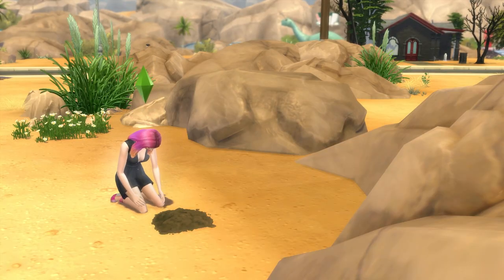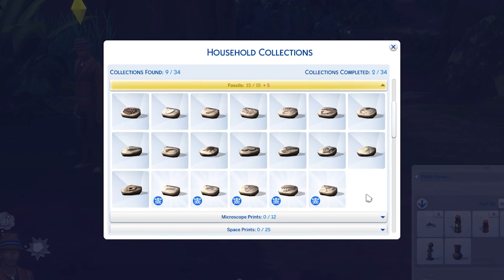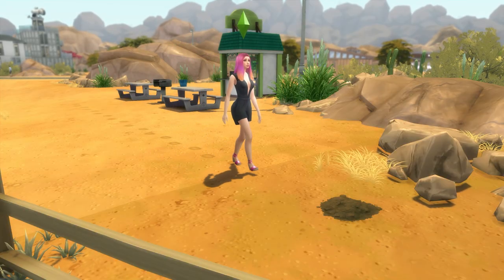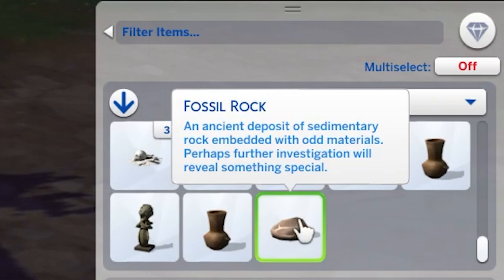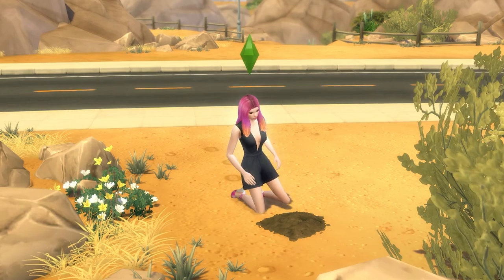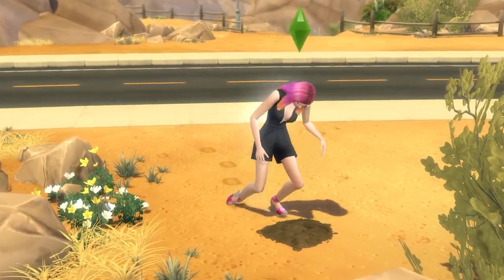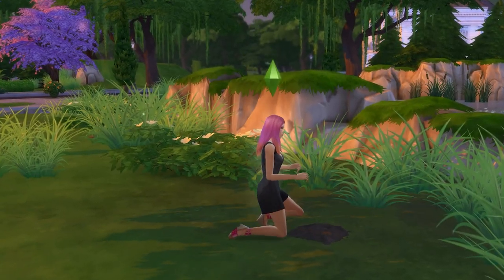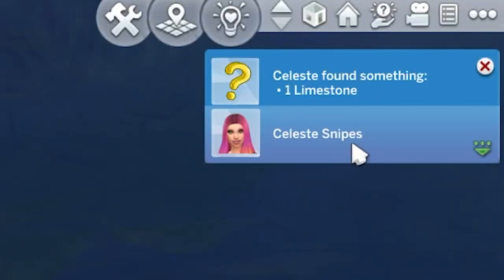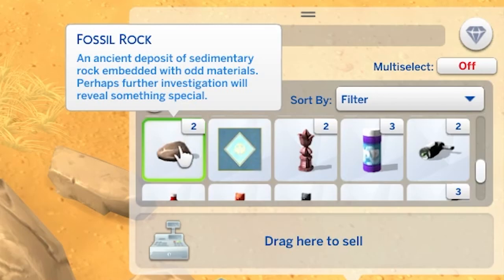Let's get started with finding fossils in the base game, of which there are 15 to collect. To uncover them we first need to find limestone or fossil rocks, and one way to do this is by digging. On the ground in various worlds you'll see dirt piles, and you can click on these and dig them up. Doing so has a chance to find a limestone, which in your inventory is actually called a fossil rock — they're the same thing.